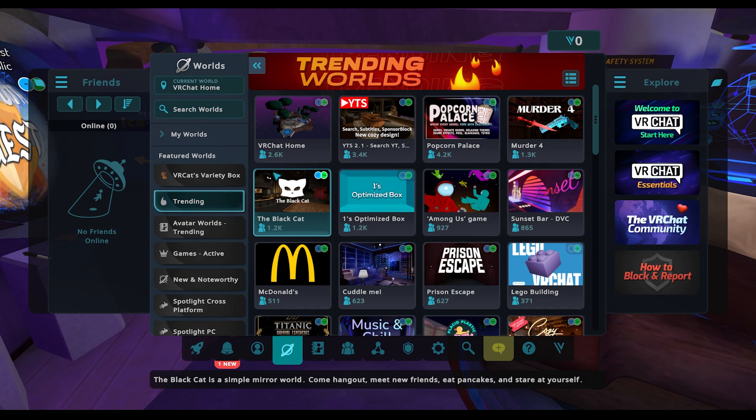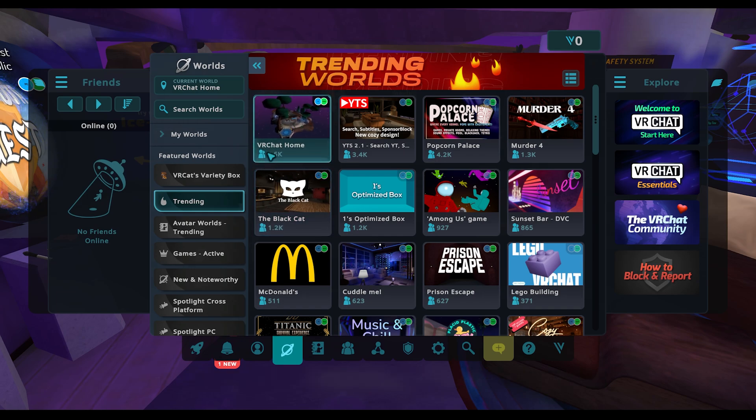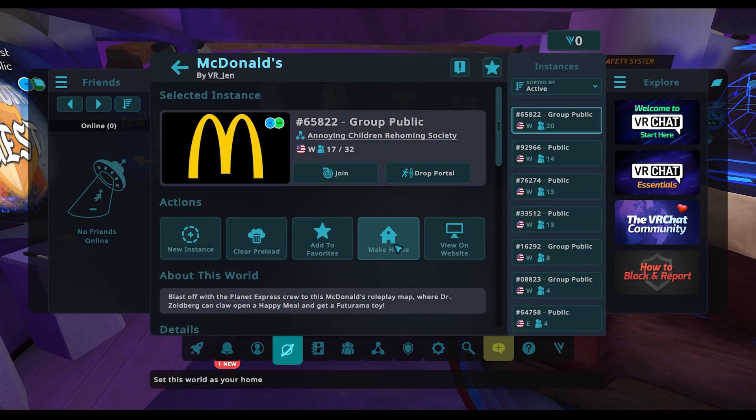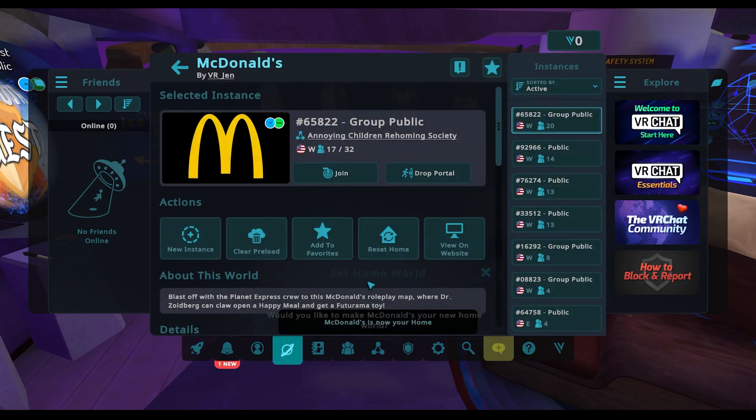To pick a new home, just go to Worlds and pick something that you like. In this case I've selected McDonald's, and I can make this my home by selecting yes.